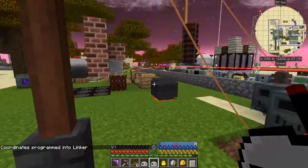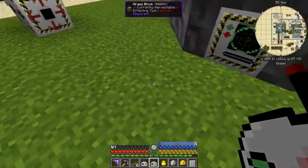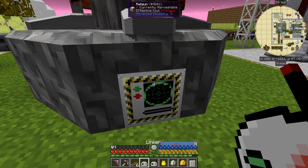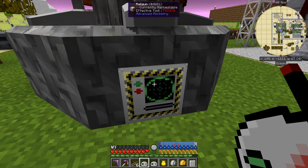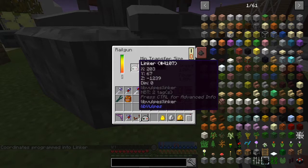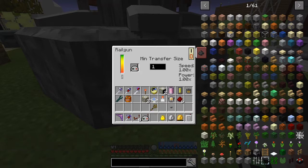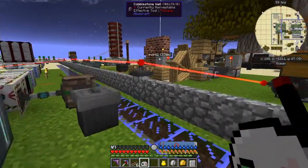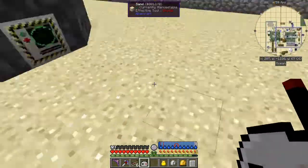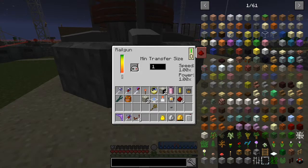Now we're going to go over to the next railgun - I know this is a bit of a silly test because they're right beside each other - and we're going to shift right-click the first linker here, and that's also programmed in. I've just got to remember which one goes into where. We'll turn it on as well, then come back over to this one and put the other linker in here. So they're now both linked in.